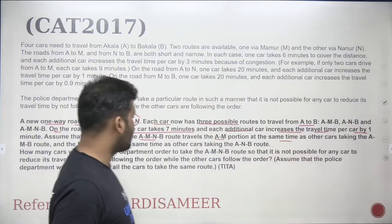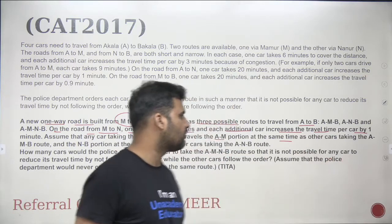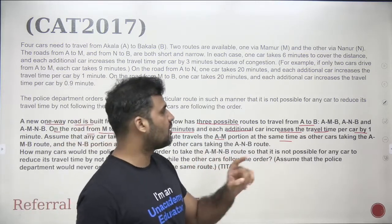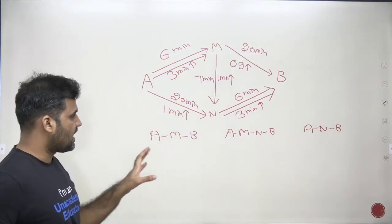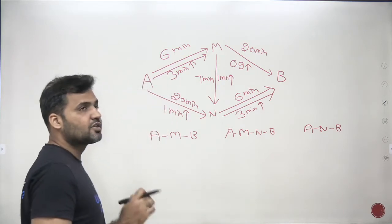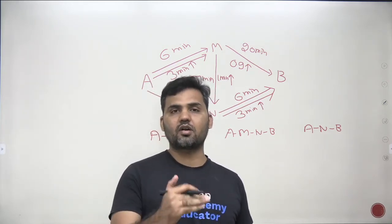The question asks: how many cars should the police department order to take the A-M-B route so that it's not possible for any car to reduce its travel time by not following the order, while all other cars follow the order? We need to find the distribution of four cars across the three routes.